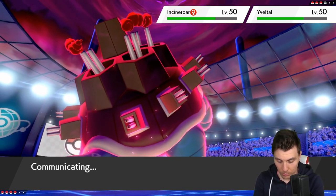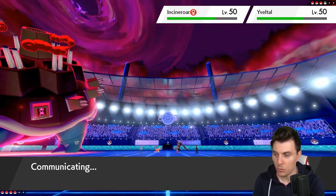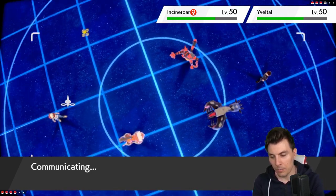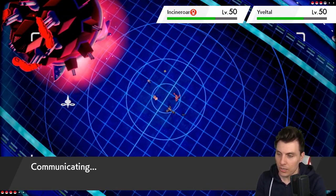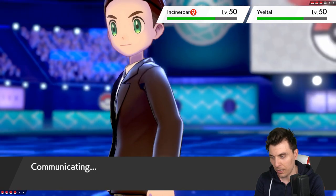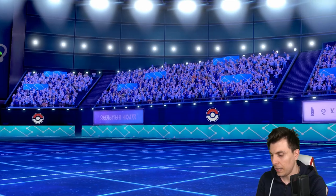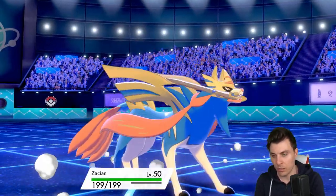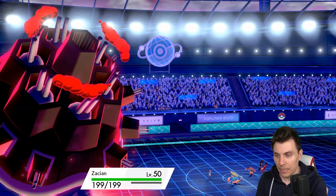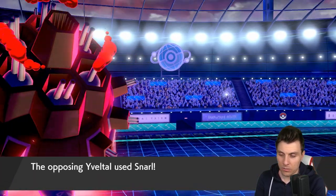We'll click G-Max Cannonade and bring in Zacian. I don't really fear anything from Incineroar at this point. Snarl isn't really going to affect Zacian, and I doubt Yveltal has a way to hit Zacian for good damage. Then we've only got Regieleki to deal with at the end, which comes in and takes one turn of the G-Max Cannonade residual damage. We get lucky turn one with the Metagross crit — it would have been a more difficult game otherwise.